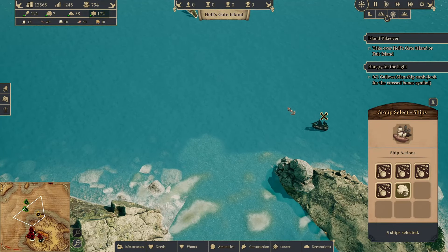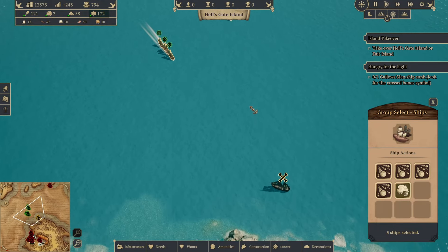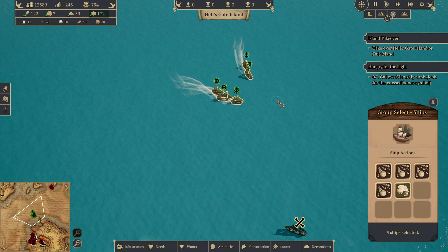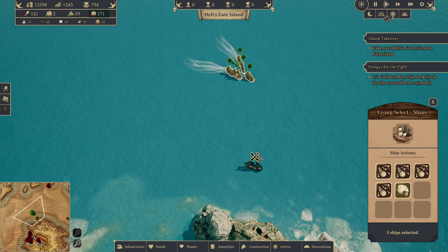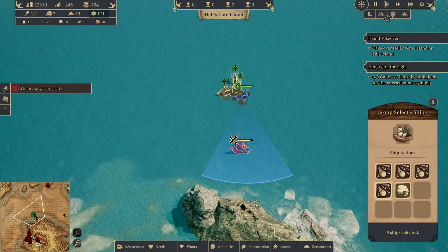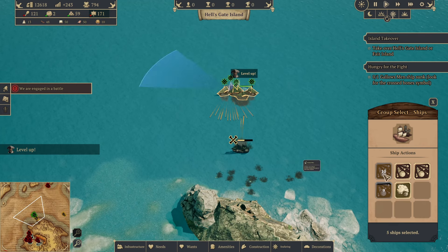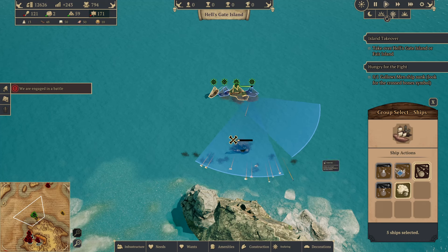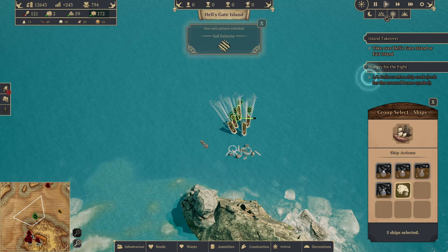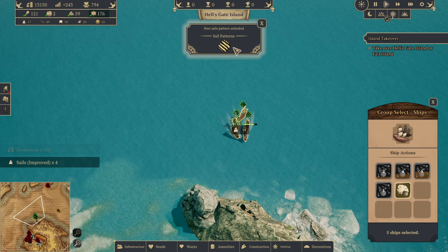So let's first take this one out. We may lose a ship, but if we lose a ship that's fine because that way I could get a bigger one. Okay, let's go. Should be fine. Easy win. Lost just a bit of health. And with this we unlocked something.